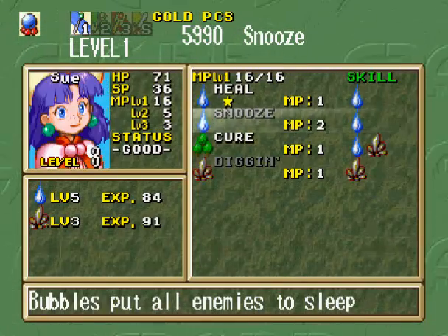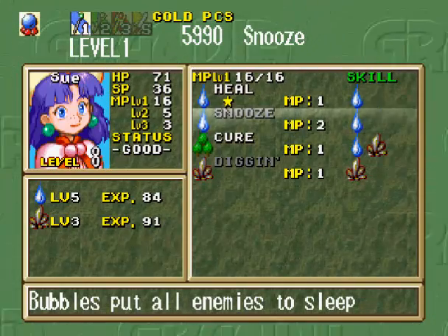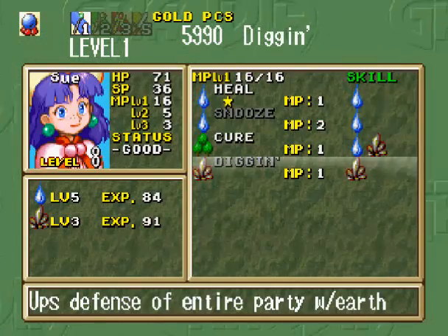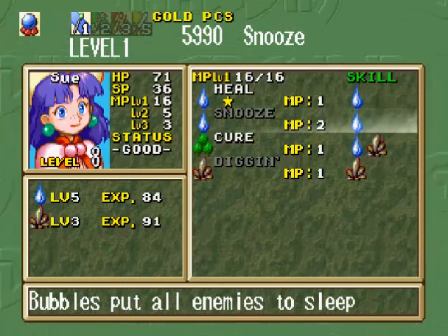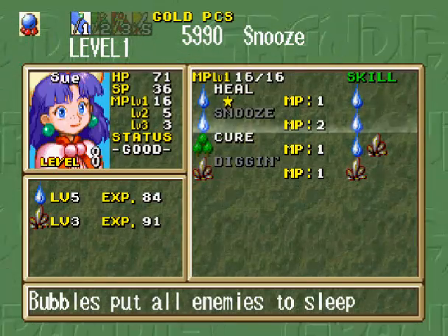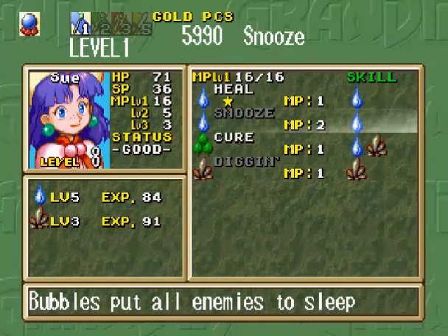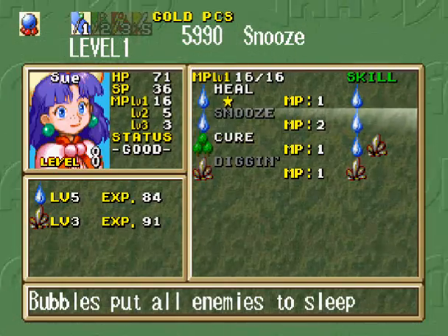With Sue, I got her to level 5. She now knows Snooze — they all know Snooze. That can put all enemies to sleep. It's not 100% — there's a chance they won't fall asleep — but it's actually pretty good that it targets all enemies. In a large group, good chance some of them will go to sleep and give you some reprieve.